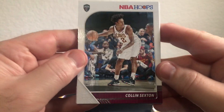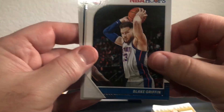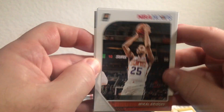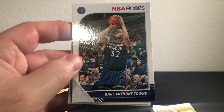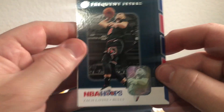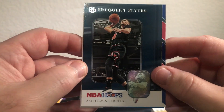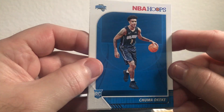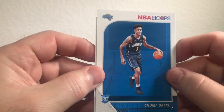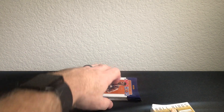Alright, we got Sexton, Adebayo, Blake Griffin, Kale Bridges, KAT — Big Cat. We got Frequent Flyer Zach Lavine — some cool looking cards, I like these with the little picture right there. We got Okeke rookie and Amari Carroll.